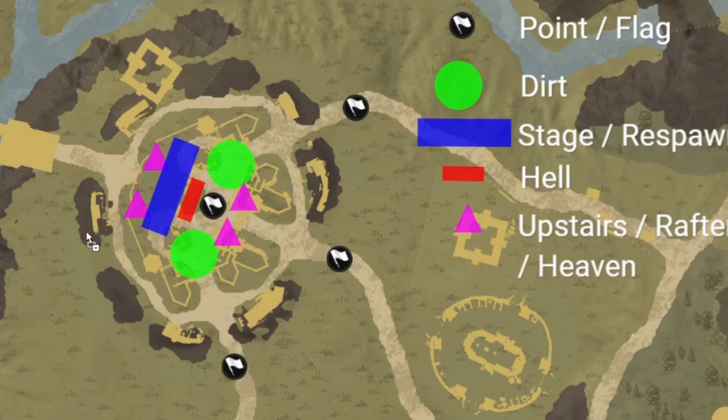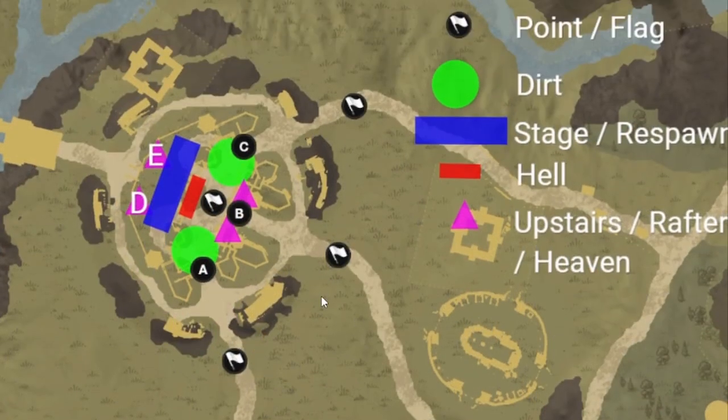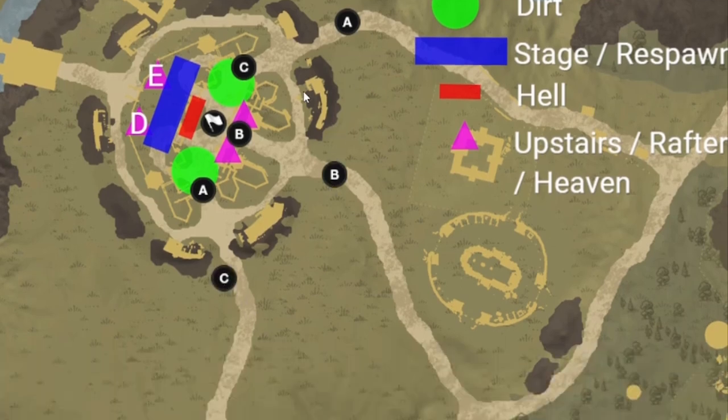You also have your gates — A, B, and C on each side. This is showing Windsward, one of the most commonly fought-over forts. So that's the anatomy of a fort: A, B, C points; A, B, C gates that flip in fort phase; the flag or point inside; heaven or upstairs; dirt; hell; and the stage.